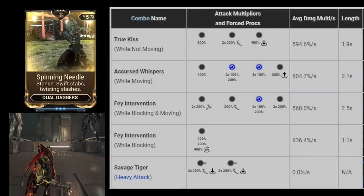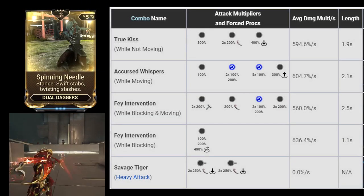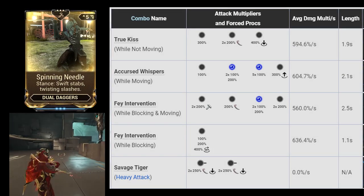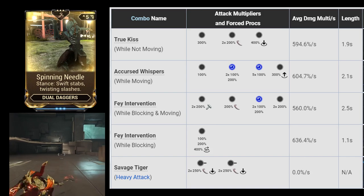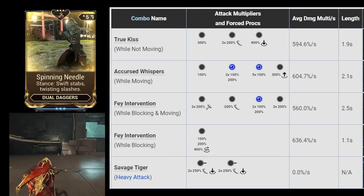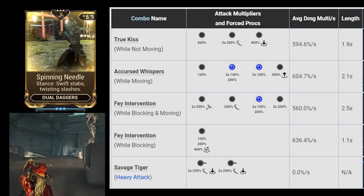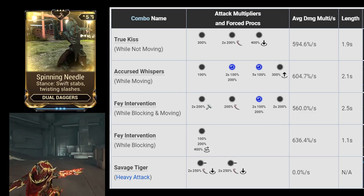The stance polarity matches Spinning Needle. I would say that this is the best stance for dual daggers, and since I don't have a spare stance to test Gnashing Payura, I'll stick with Spinning Needle for this video. This stance has high damage per second on all combos, and 2 forced slash procs on the neutral non-blocking combo.